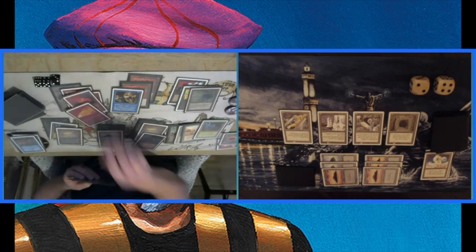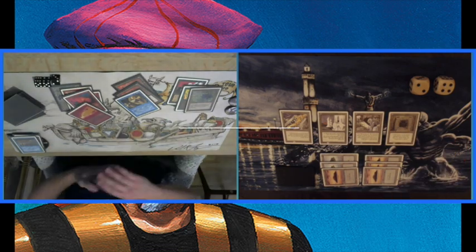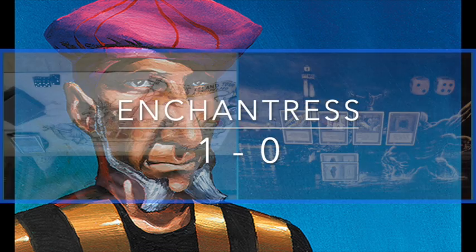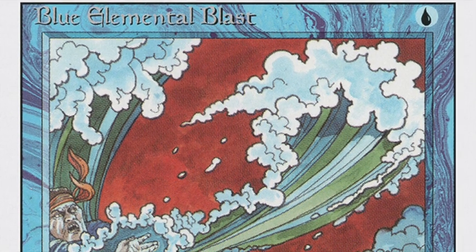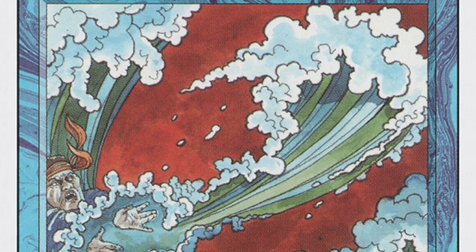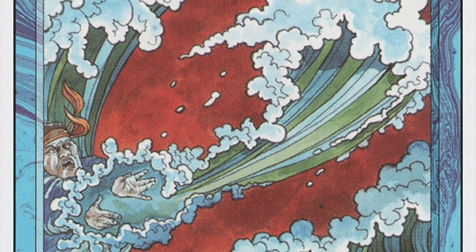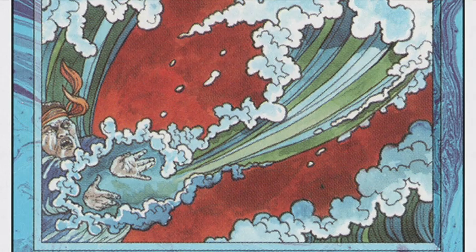He's taking a little bit of damage from the Black Vise. And there it is — he plays a Fork on his Fireball. That's endgame. Well done. So we're going into our sideboards. I'm definitely going to board in a full playset of Blue Elemental Blasts for this one. Then we'll go to game two and see if I can get a win and maybe get a game three out of this. I have my doubts, but I'm definitely going to try.